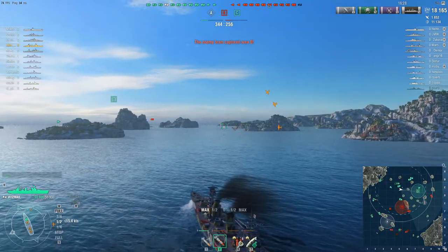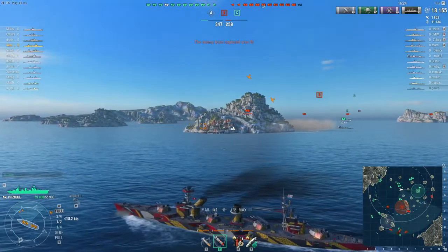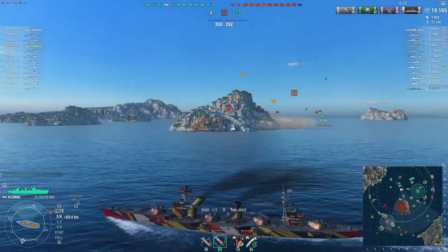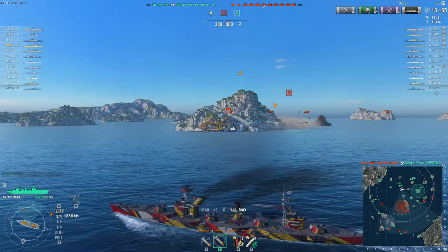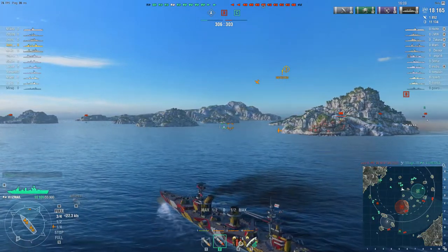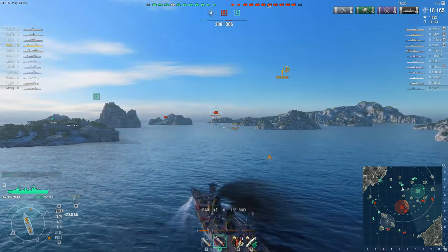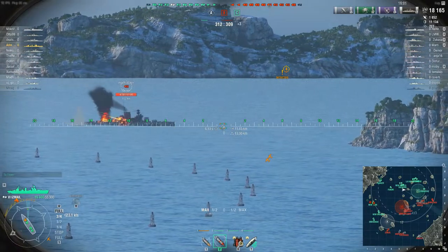Playing battleships well is all about positioning yourself to take advantage of your big guns to punish the enemy's flanks and broadsides, while attempting to preserve your own health pool, allowing you to remain effective throughout a battle. Getting the best out of Ismail will involve getting into positions to brawl with the enemy up close and personal, allowing you to outgun them. Ultimately, it comes down to decision making.